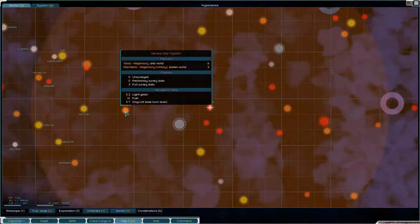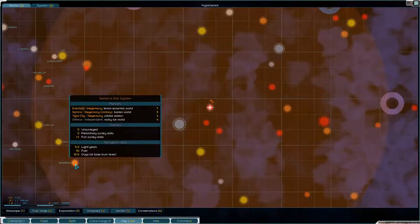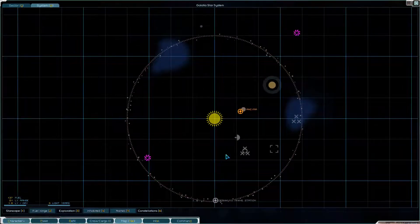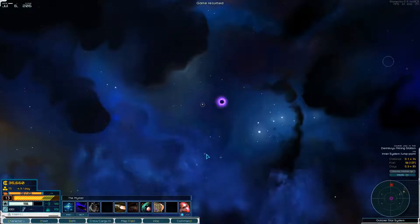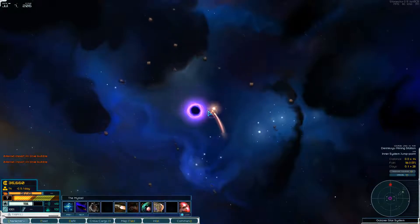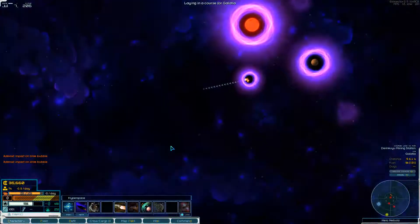Naraka — we could go sell things there, but the Hegemony is not going to be happy about the heavy armaments we're carrying. There's an independent station there and an independent ice world. I think we want to go there. Let's set course because we have some stuff the Hegemony won't be happy about. Let's do a sustained burn and get into hyperspace — not just regular space but hyperspace, it's way better.